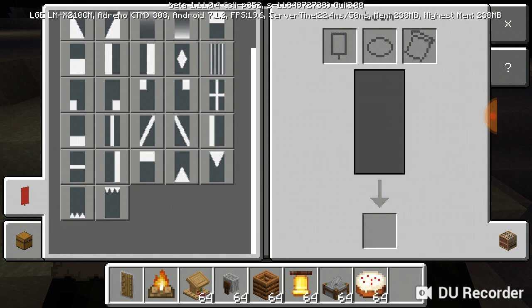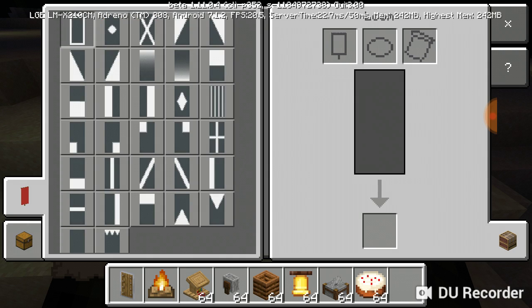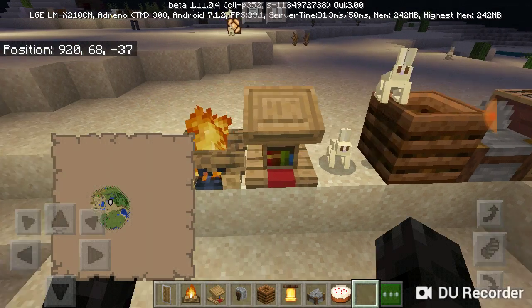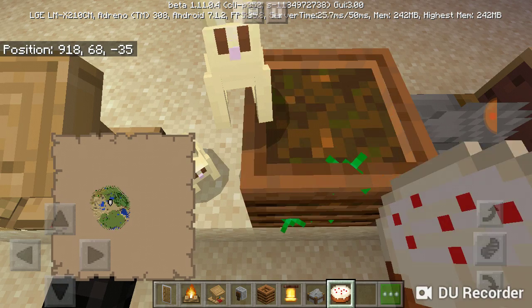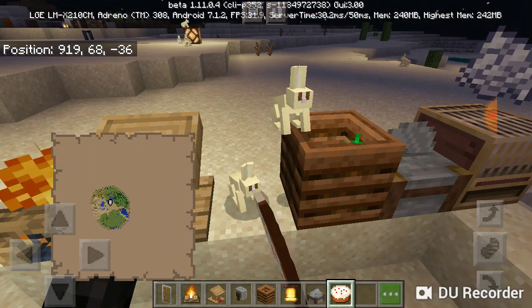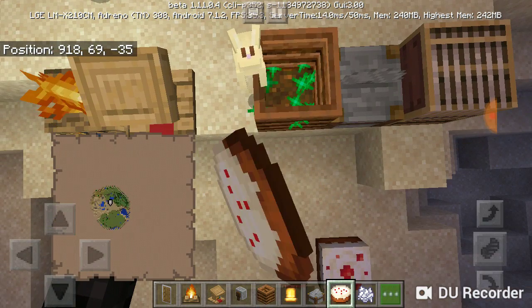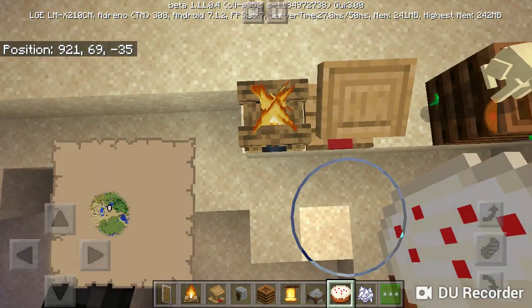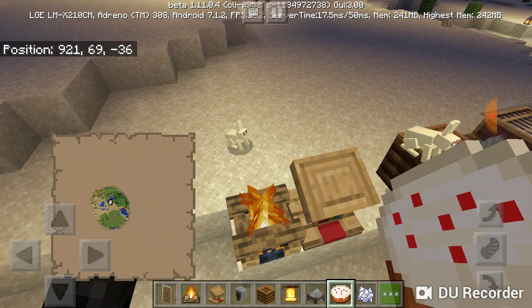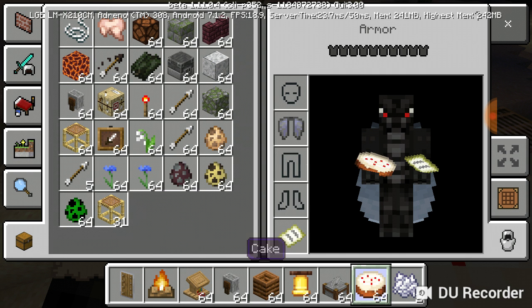The loom actually has a purpose now - you can use it and it's now got functionality, and you can now make different banners. The composter also has a purpose now and it's there to make bone meal. It currently doesn't make much sense the way it works, but close enough.